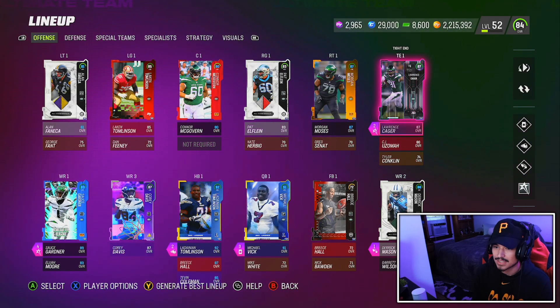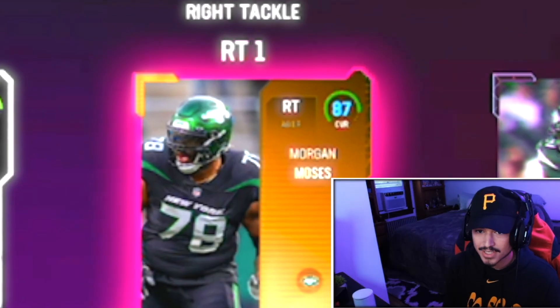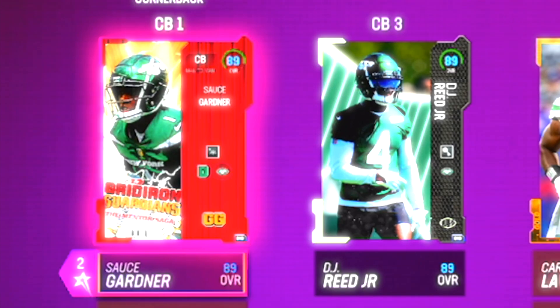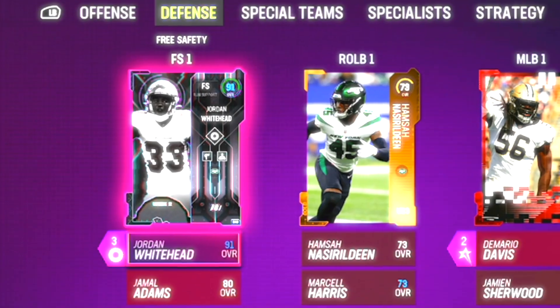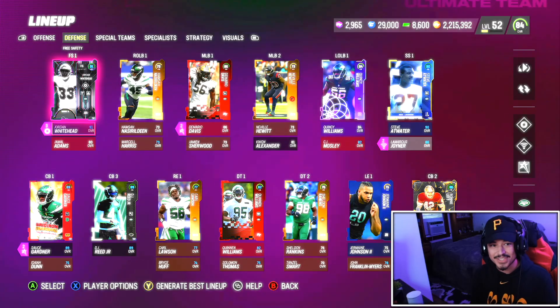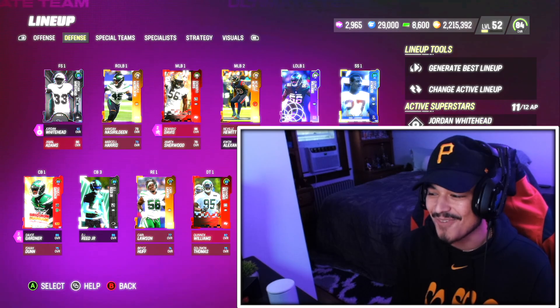We did add Lawrence Cager — he was in last episode. We had Connor McGovern at center with a slight upgrade. Morgan Moses is a much-needed right tackle upgrade. On defense we add the other mentor Sauce Garner, DJ Reed finally gets an upgrade, and Jordan Whitehead gets an upgrade too. The full 50-50 Jets themed team is kind of starting to go places.